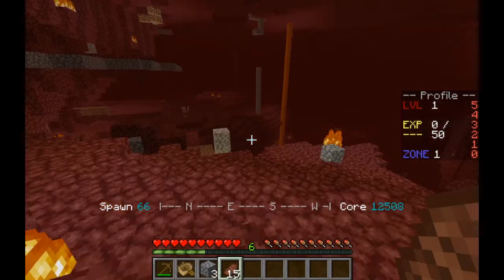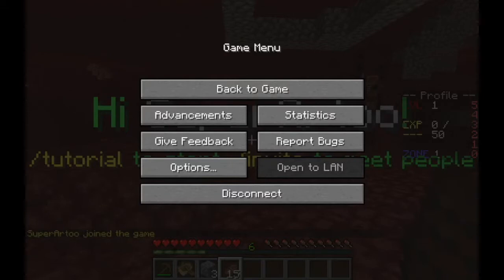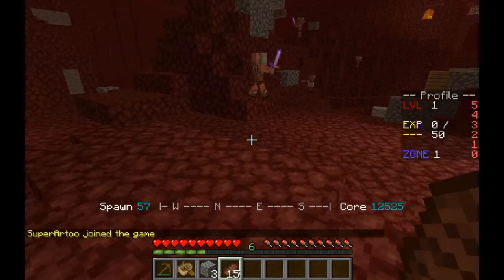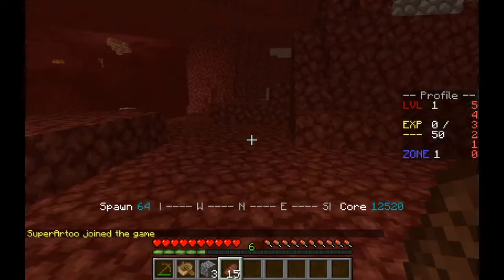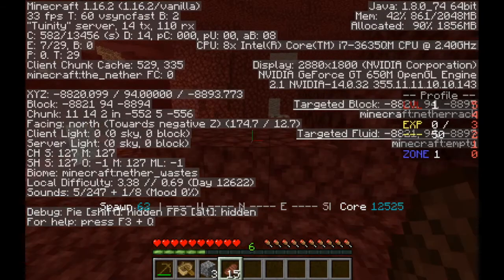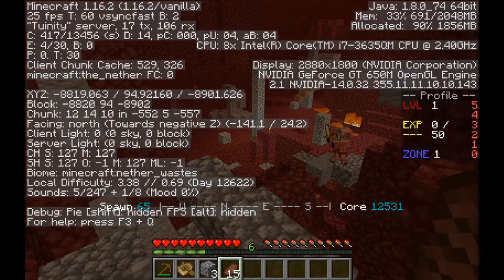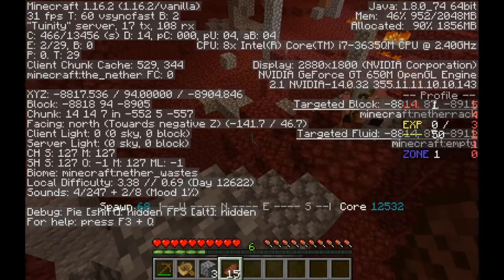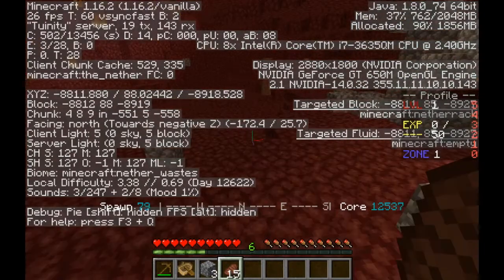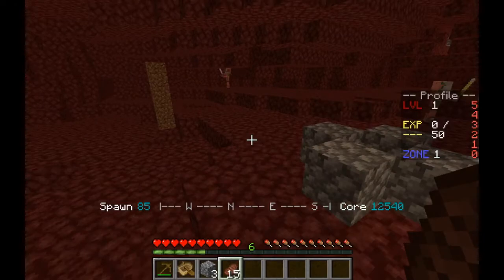I'm just going to quickly check the coordinates. So the road is at minus-plus, and I am not in the right area, so I'm just gonna start heading in the general direction — it's at Y120. I'm not in the right area, but I'll just keep on moving along to find it, and I'll see you once I've found the road.